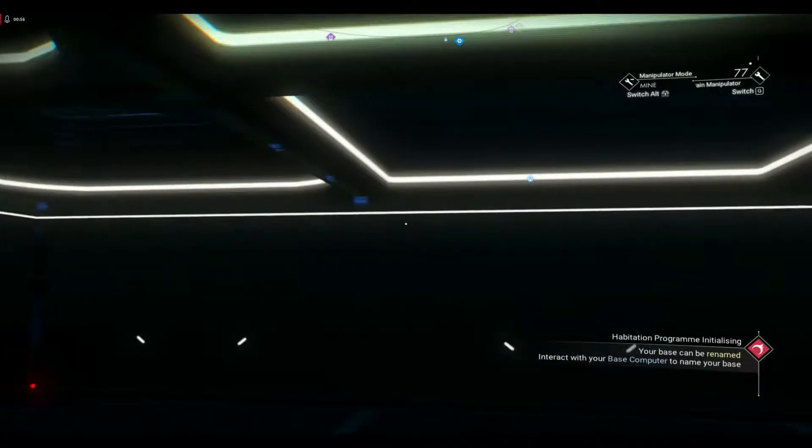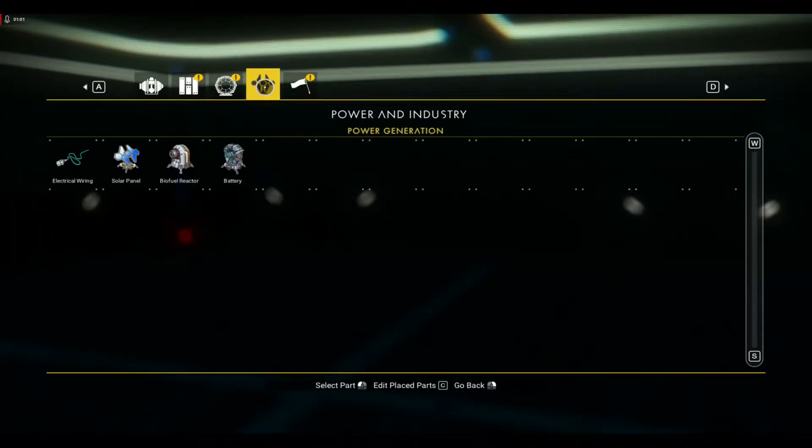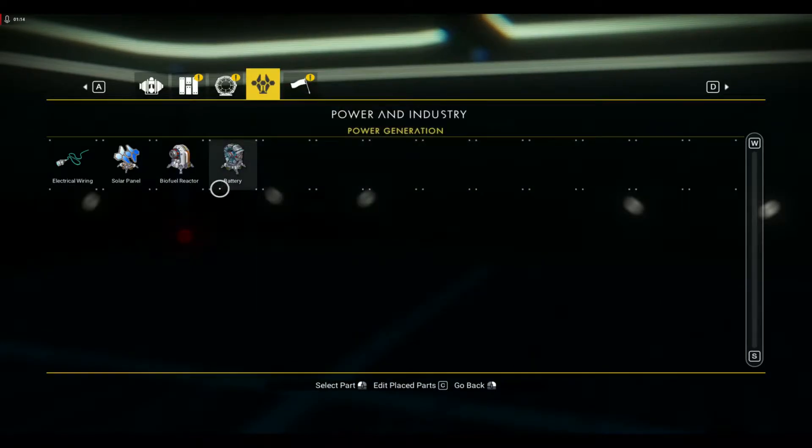What we're first going to get started on is getting some power to this base. To get power, go to Power and Industry. You'll see there's electrical wiring, a solar panel, biofuel reactor, and battery. We're aiming for the solar panel as well as the battery.